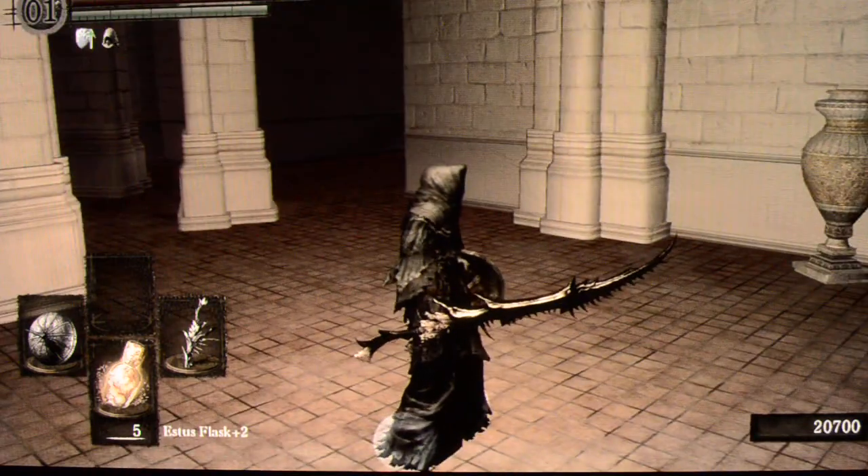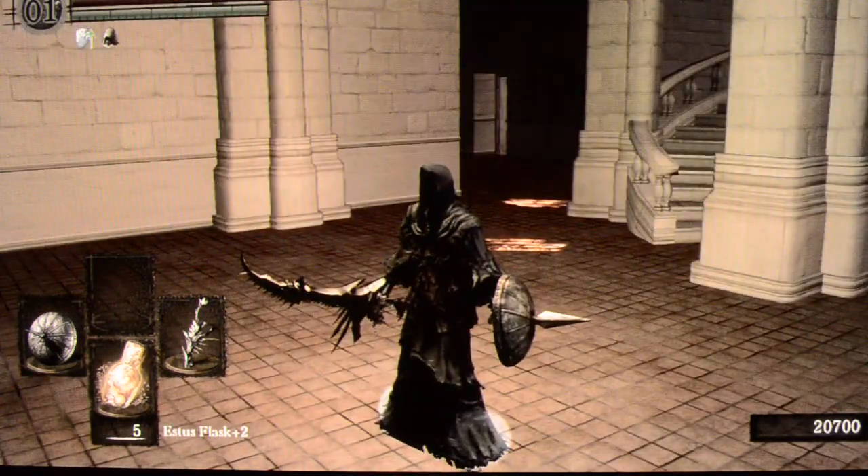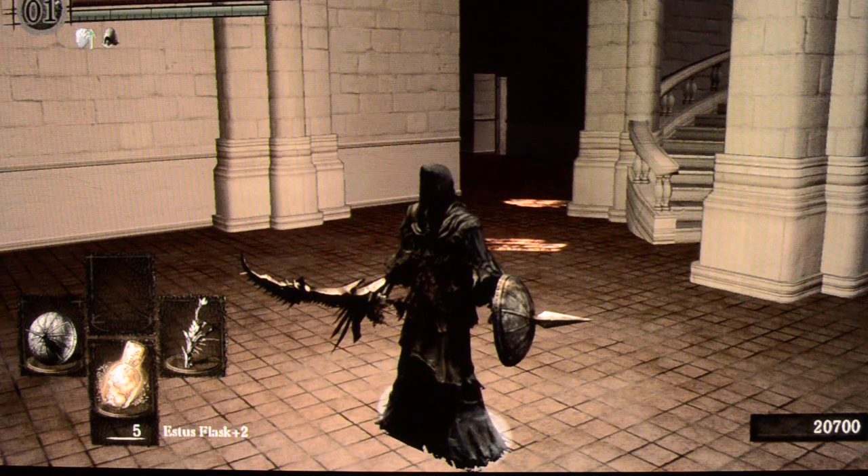There are about 11 or 12 of these enemies in total around this area. They all react differently — some will block, some will defend, some will go all out on you, and some will be very reserved until you hit them. It's a very easy way of making souls.